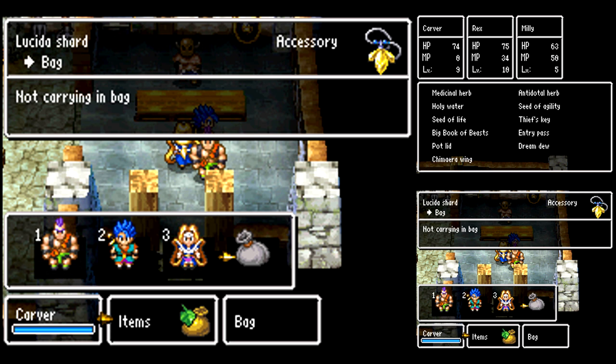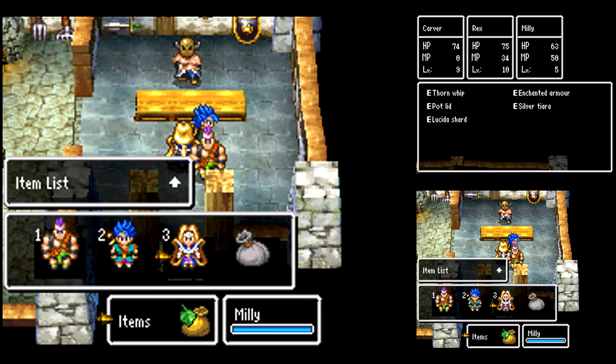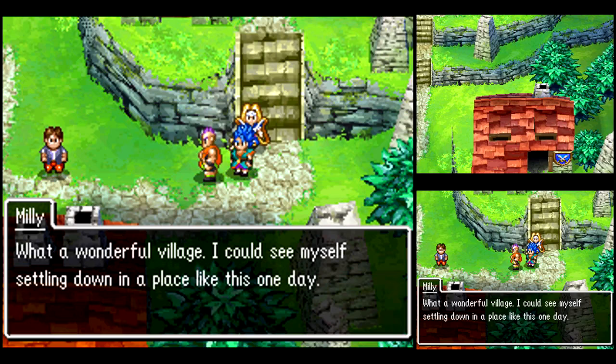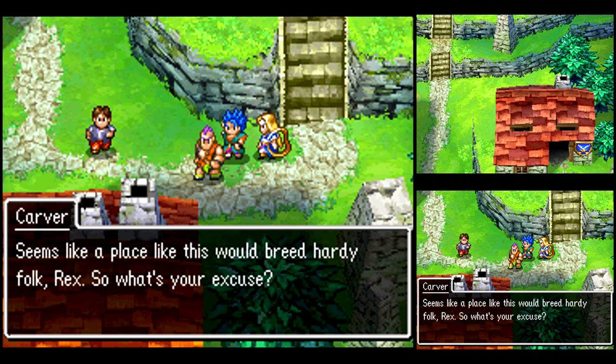I also want to give the Lucida Shard to Millie, because I don't have anything better for her to do and her physical attacks aren't that impressive. I can equip it on her even though it doesn't really have an equip effect. Millie had something to say about that — stop poking! Let's get out of here. It's a nice place with a great view. You're such a kidder, Carver. I love Carver's party talk dialogue.